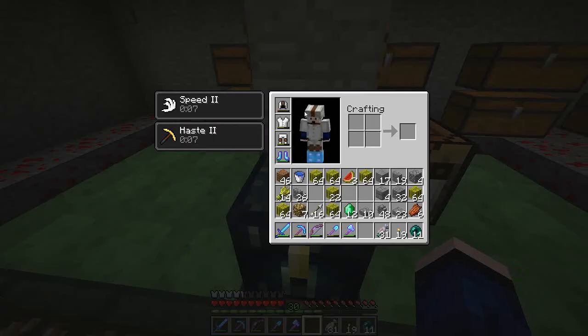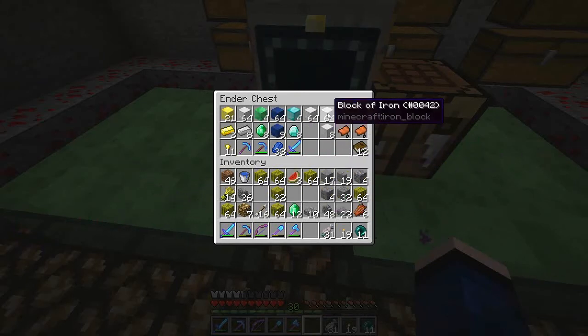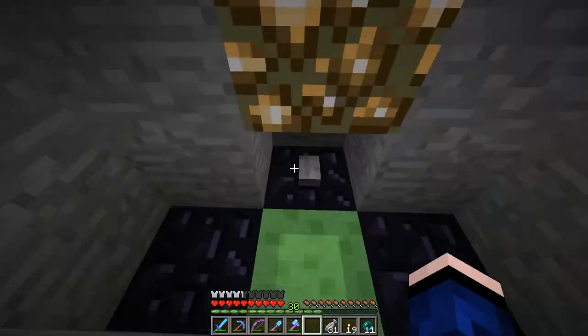So I got a bunch of melons. We gotta go put those upstairs or something. We got a bunch of stuff. What was I gonna come down here for? Oh yeah — look at it. Two stacks of slime blocks. Alright, let's do that again.